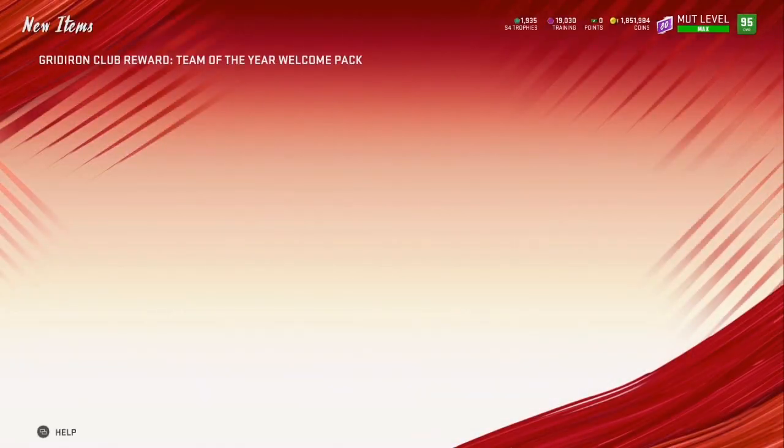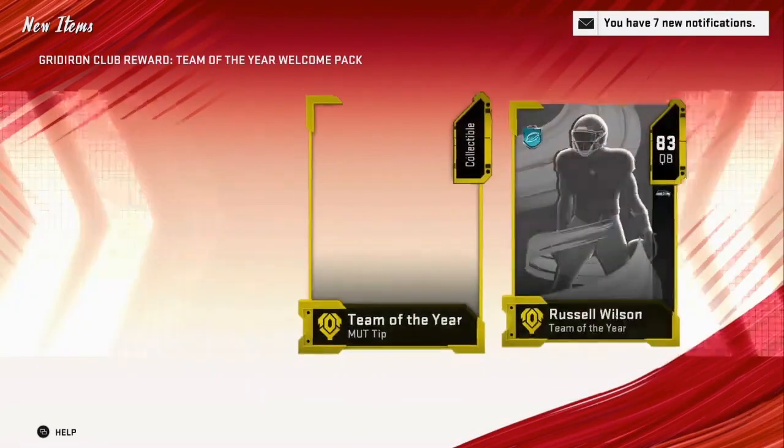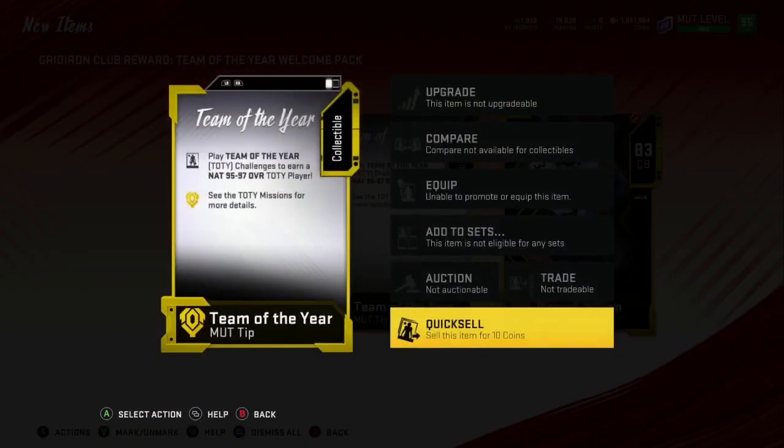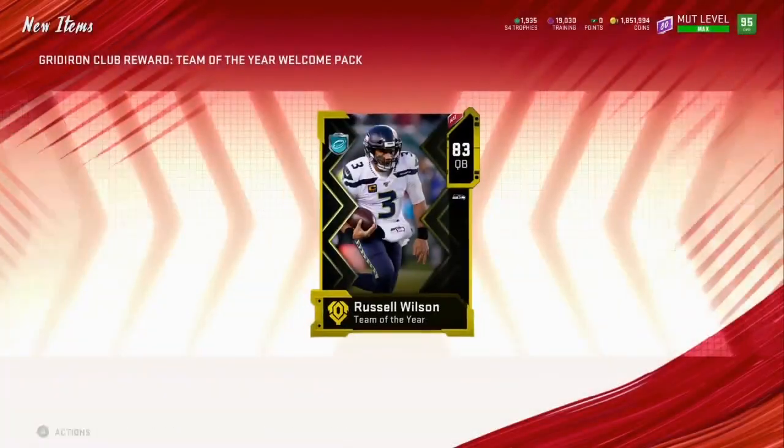I'll take Atkins, I'll take Calais Campbell — there's a handful of players we really really want. Hopefully we're going to get something really good as we open our Team of the Year pack. I finished the solos before I got the pack — we're putting in work. Let me get my 10 coins. Russell, we don't need you — we'll take 150 training.